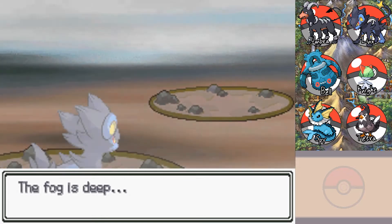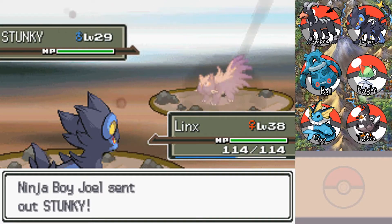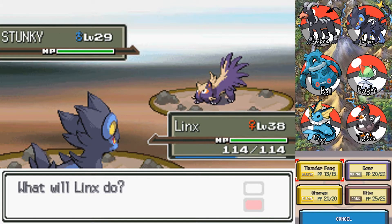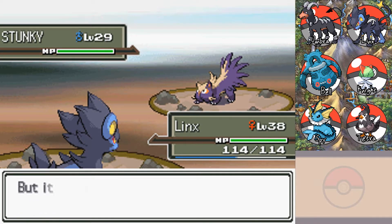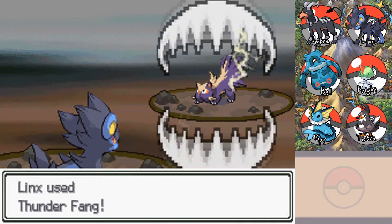Of course, the thing is if you clear the fog it benefits your ally just as much. And you miss, you lose a turn basically, because you spent time clearing the fog. I'm going to go right for the Thunder Fang — no point in switching around here. I'm starting to think the accuracy reduction from fog is like 50% or something, because this is crazy.